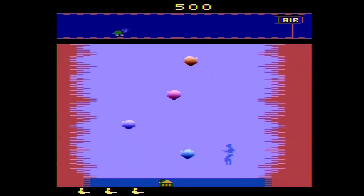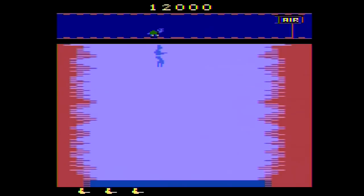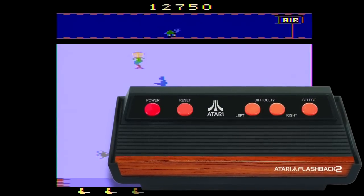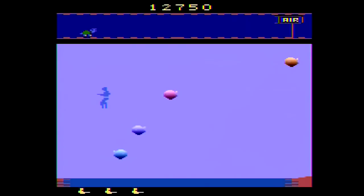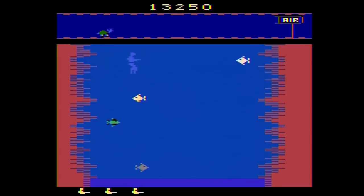Aquaventure was an unreleased game developed by Atari in 1983. This lost game was resurrected and released as one of the included titles on the Atari Flashback 2 and 2 Plus plug and play systems. Like most games of the era, the goal is to score as many points as possible before you run out of lives and get game over.